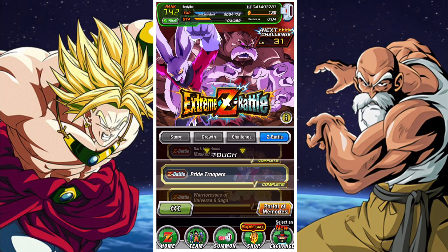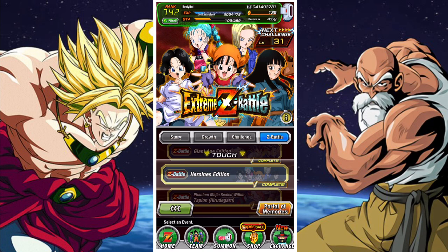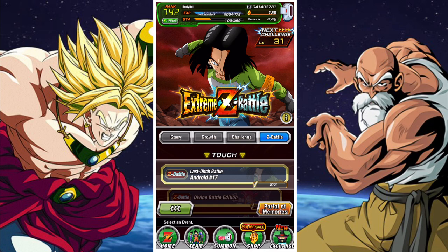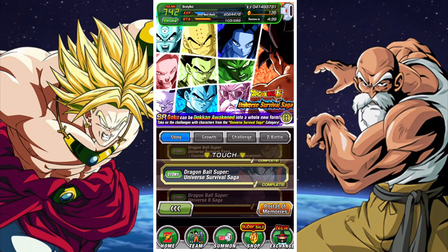You're also going to want to continue pushing as far as you can into every Xtreme-Z Battle — even if that's only five levels. The reason you want to do this is for hidden potential orbs, which are very hard to come by as a beginner, and also for Kais. Every time you get to level five, you'll get at least one type Kai. It doesn't sound like a lot, but these can add up and save you some time.